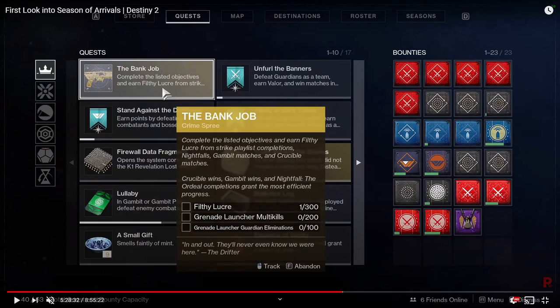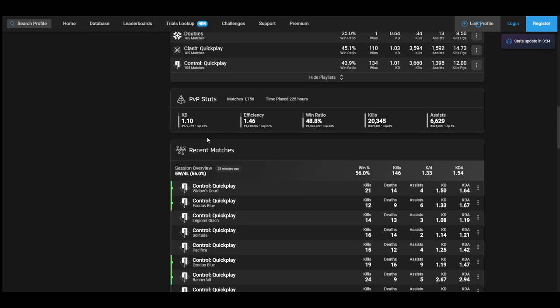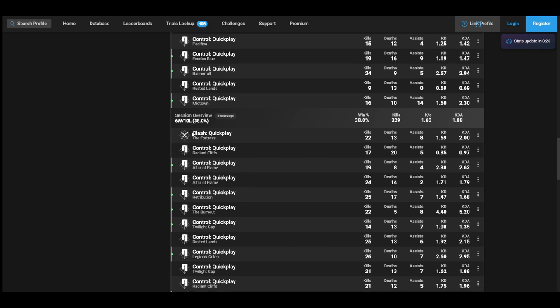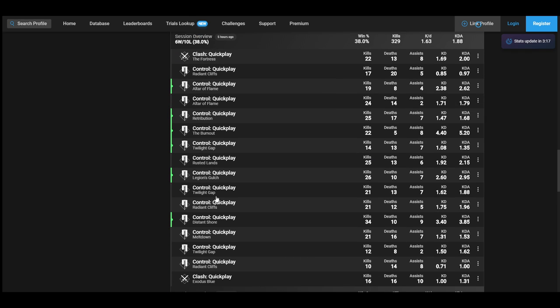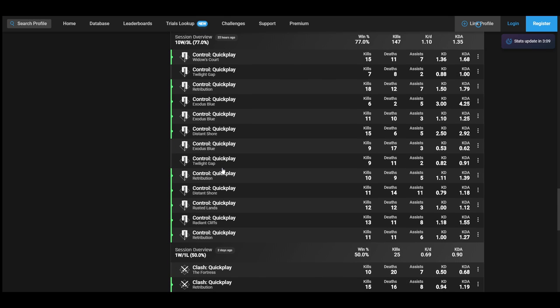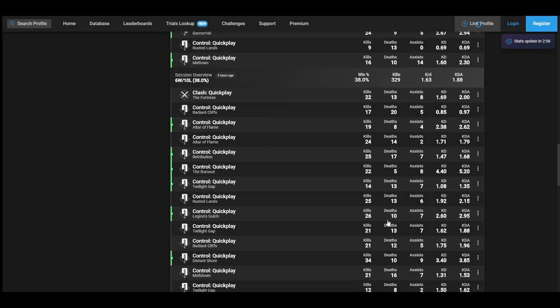Let me show my Crucible stats. This website has an Elo system — we're at Platinum 1. We play a lot of Control. In our session 38 minutes ago we played nine games, five hours ago we played 16 games. I try really hard to win matches — we got 25 kills in some games and still didn't win. But Control is faster than Clash for sure. 22 hours ago we played another 13 games, plus strikes before that to get progress done.